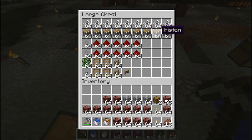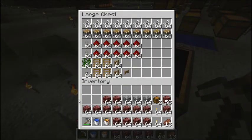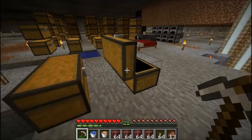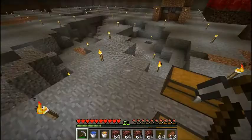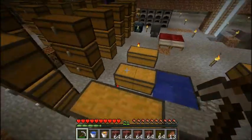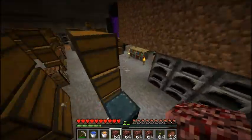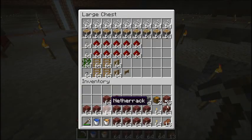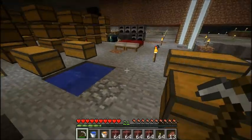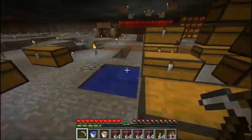I needed a lot more cobblestone to make all these pistons and have all these building blocks. This is all the stuff I need, and it would also have been a good idea to watch the tutorial before making it. The design I'm using is the tripwire design made by Panda — I'll have a link in the description. I would have rather used string and tripwire hooks instead of nine stacks of repeaters, because that would have used up all my stone resources.